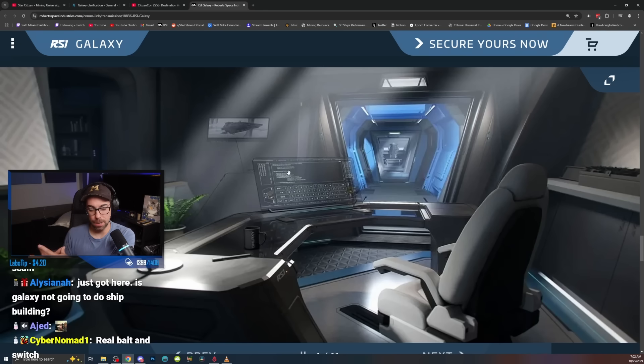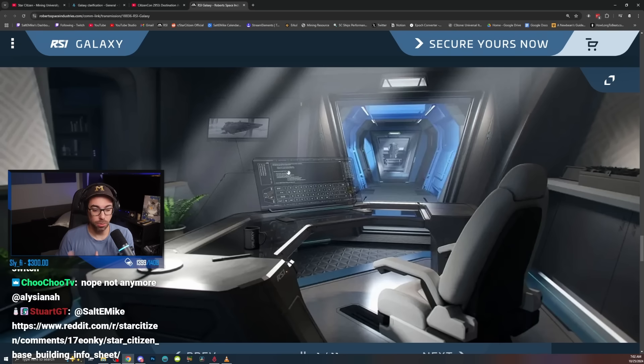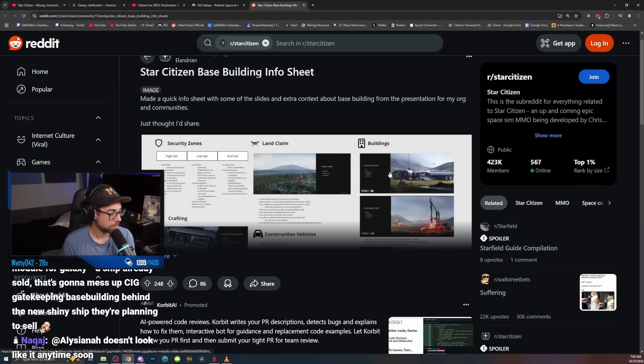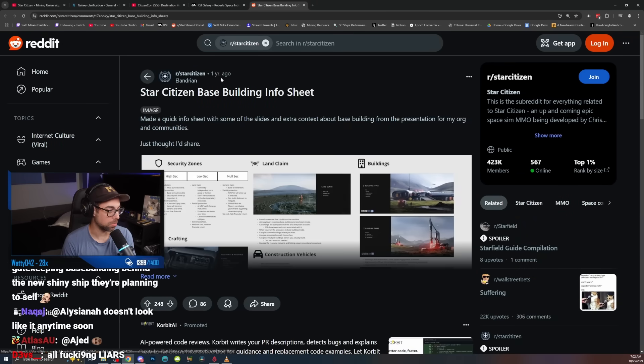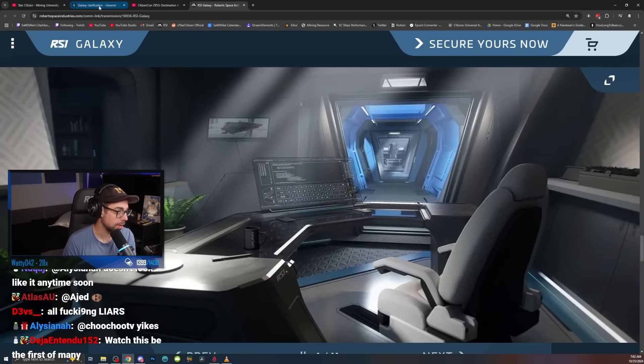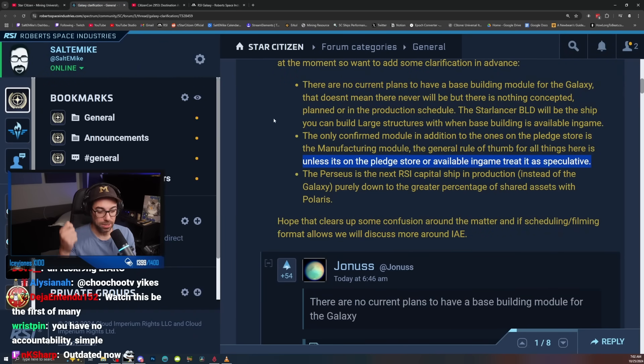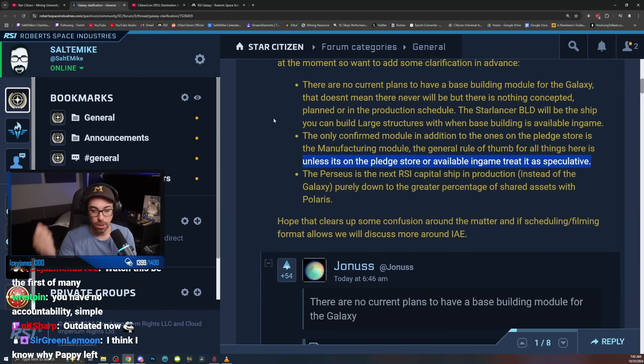I know Todd Pappy was one guy and Richard Tyra is another, but I don't know how this is a thing. What is this sheet? This is useless to me — it's Todd Pappy's words. I don't care about some fucking sheet that a Redditor made. What matters here is that Todd Pappy got on stage and said this ship will build it. They collect money and then just pass go and don't give a fuck about anything else.